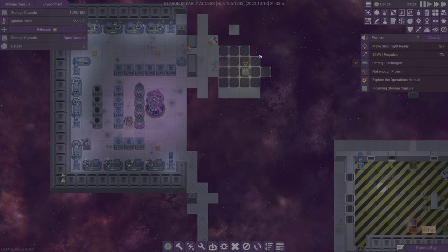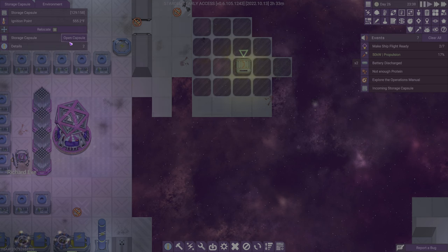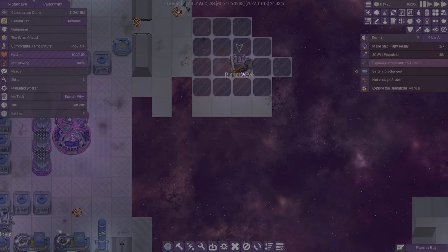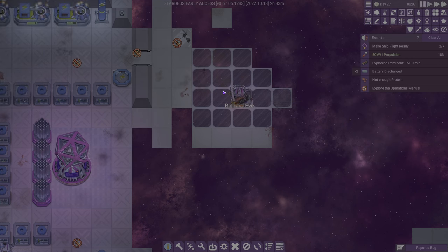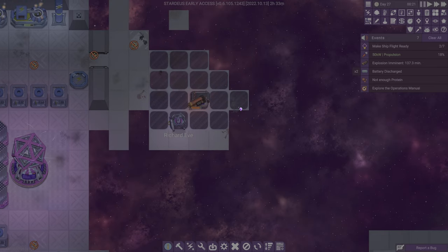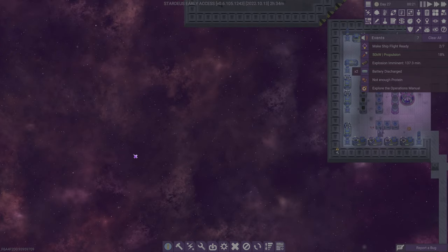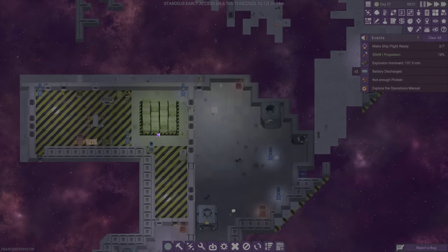Hello — what is that? Can I relocate you? What do you have in there? I think that was a bad idea — I need you to move. There's an explosive — can we maybe relocate ourselves somewhere else? That seems bad.